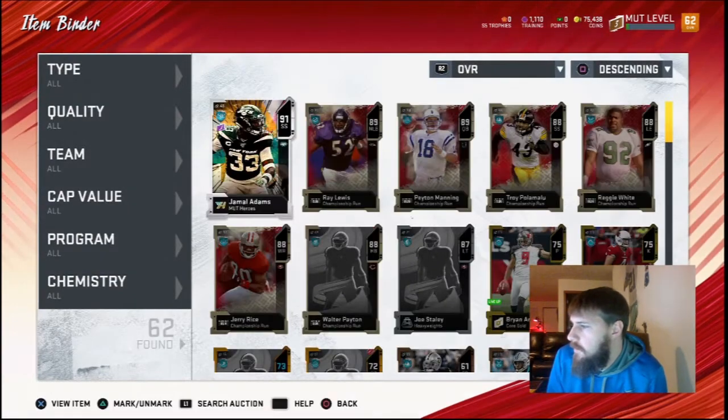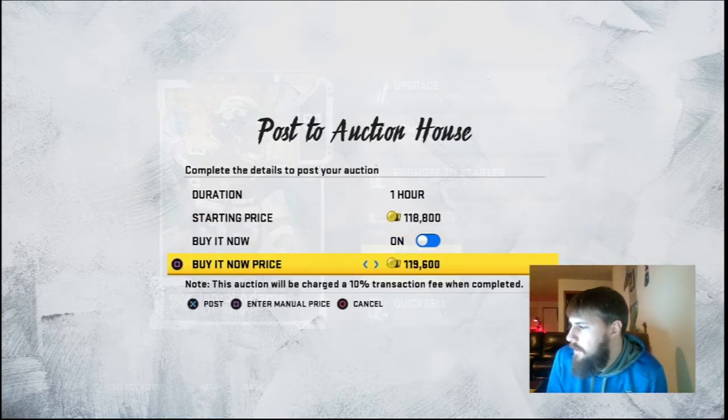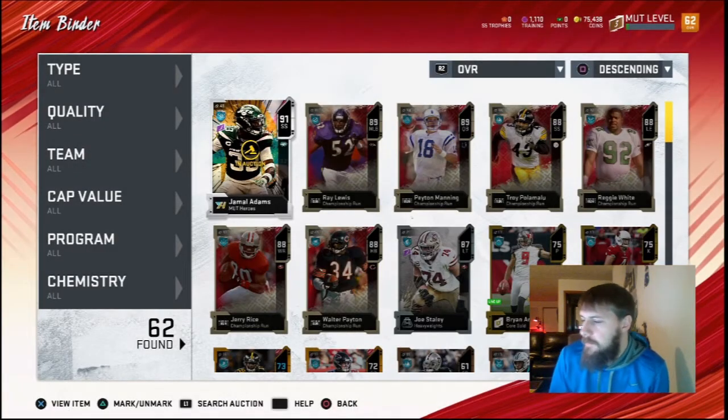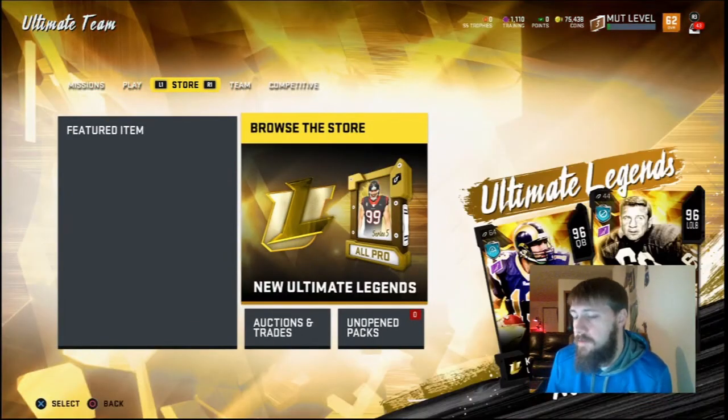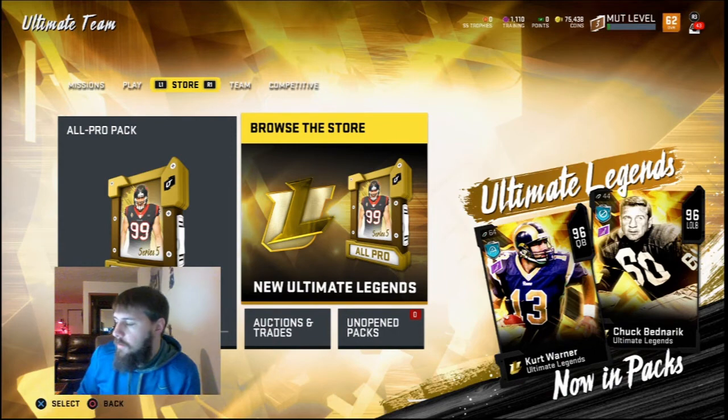I'm going to list him up for 122,600 and hopefully get a pretty quick sell. Really, I should just keep rolling the Jamal Adams method, but I don't want to do the same thing for the video. If I was really doing this on my own, I would do about 10 more Jamal Adams and keep collecting those exchange sets — getting the free 80s for the gingerbread men and the free 87–88 upgrade set while profiting 20K. But I want to have a little different stuff on the video, so this is going to be the last Jamal Adams set. I'll show you guys a Team of the Year pack and what I bought the rest of those cards for.